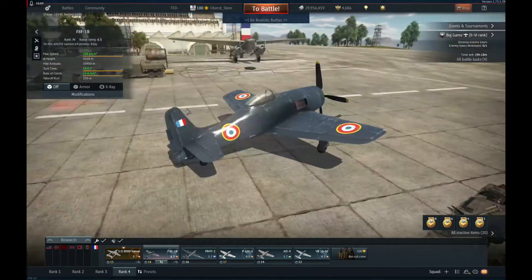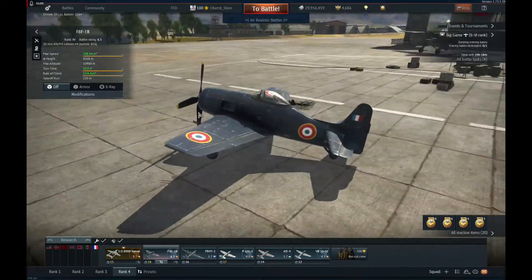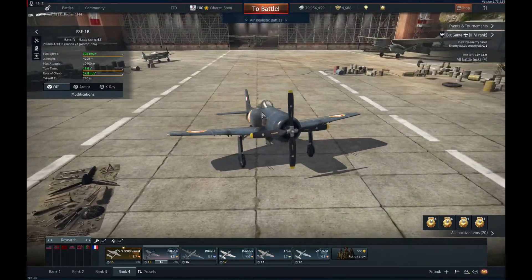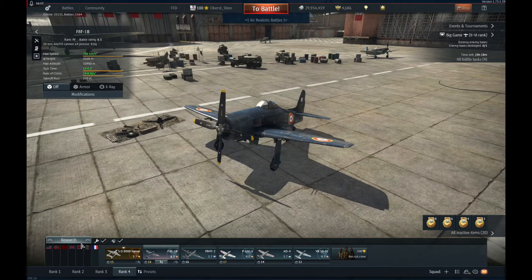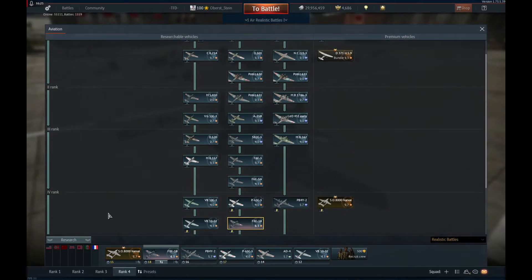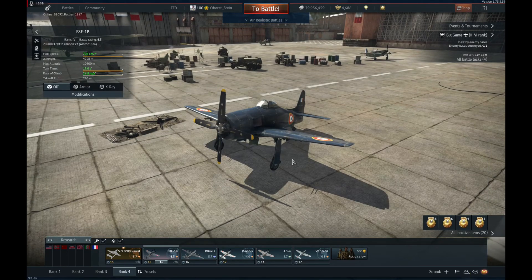So this is the spaded Bearcat. I think most people know that it is a very good plane. It has some drawbacks at high altitudes, but I can really highly recommend this plane to anyone who likes high tier prop combat. In the French tree, I'm pretty far - I only need the last two jets and two props to spade. That's it for today guys, see ya.